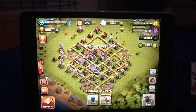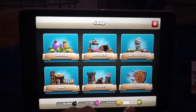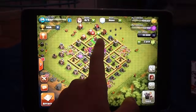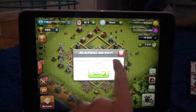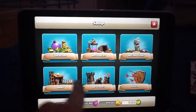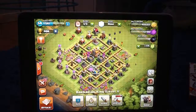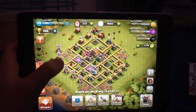So I have eight thousand dark elixir, and now we're gonna place the Barbarian King. I have two thousand gems. We're gonna put the Barbarian King right there — three, two, one. Okay, I have to gem one thing because I don't have enough. Now I have the Barbarian King and it feels good, yay!